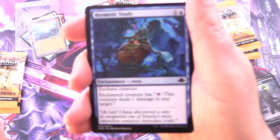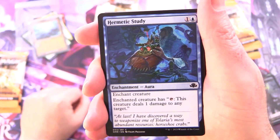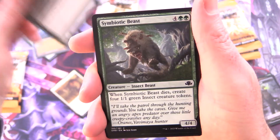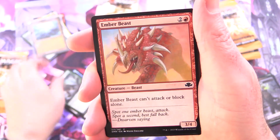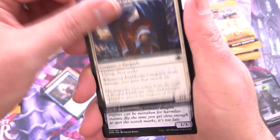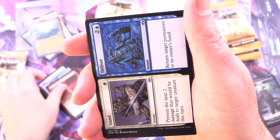On to the next one. Have you opened any Dominaria Remastered? How did you do? Did you get the big hits like Force of Will? Let me know in the comments. We have Hermetic Study, Savannah Lions, Urborg Uprising, Symbiotic Beast, Ember Beast, Frantic Search, Kildoran Gargoyle, Dragon Engine, Chain Lightning, and Uncommons.